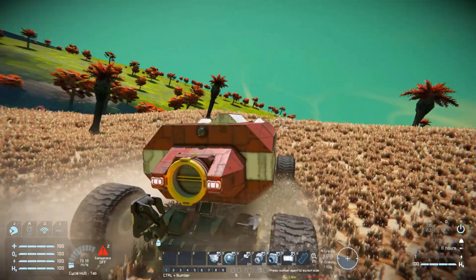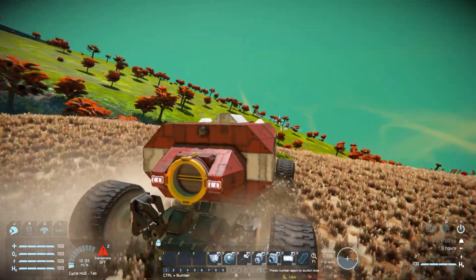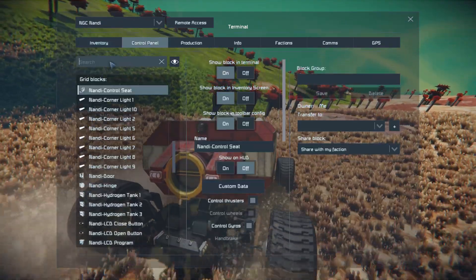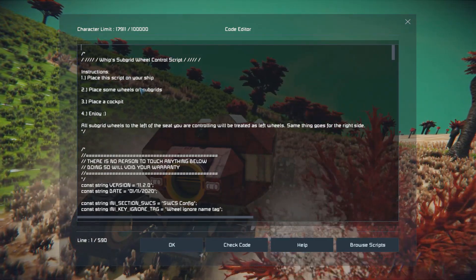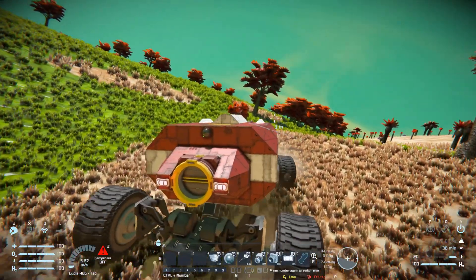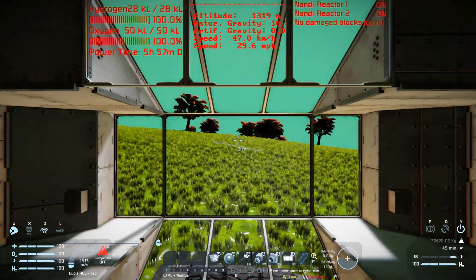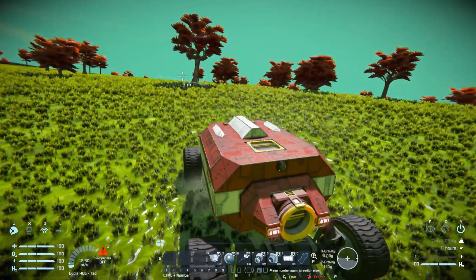It might even be worth downloading just to take a look at how it's been set up in case you want to use it yourself, as it's a very novel thing to play around with. You will need a script to make sure the sub-grids can be powered — finding the programmable blocks, this one is the Whip Subgrid Wheel Control script, which is how we control and power the wheels from a sub-grid. There'll be a link to it in the description below if you wish to play around with it yourself.